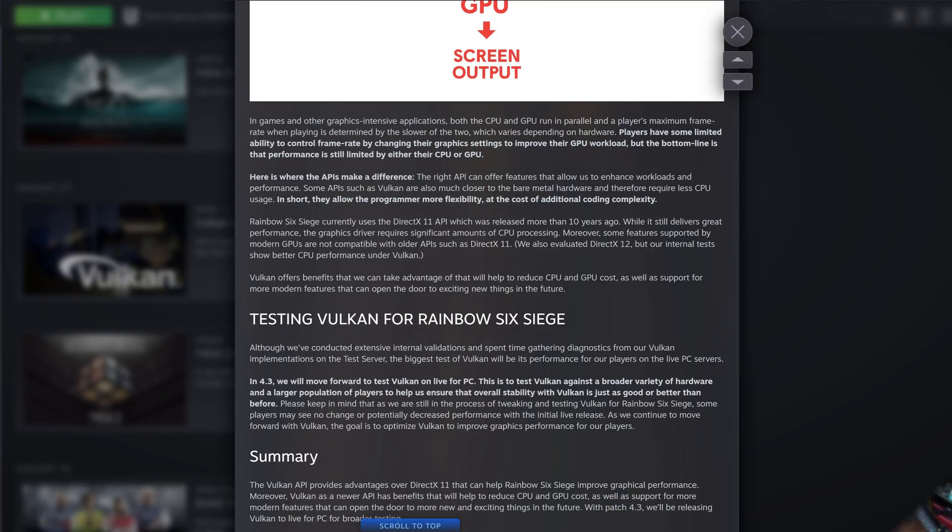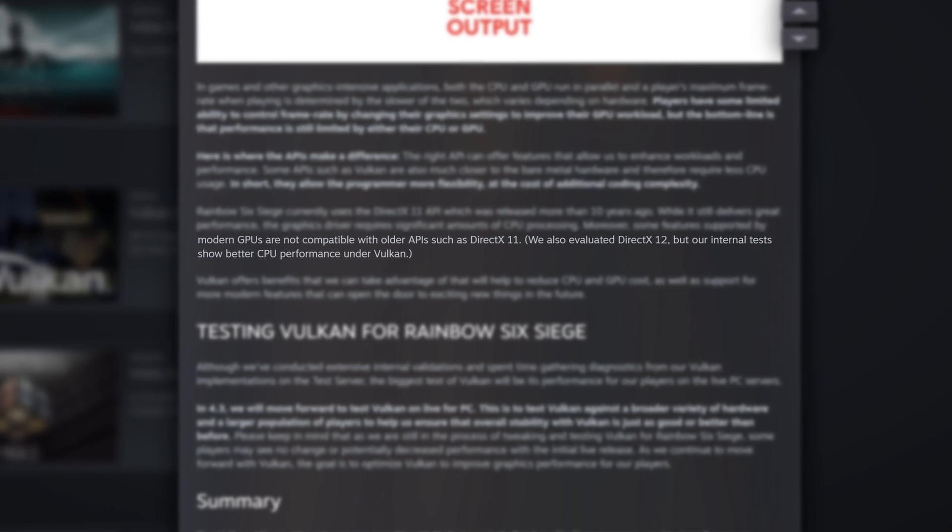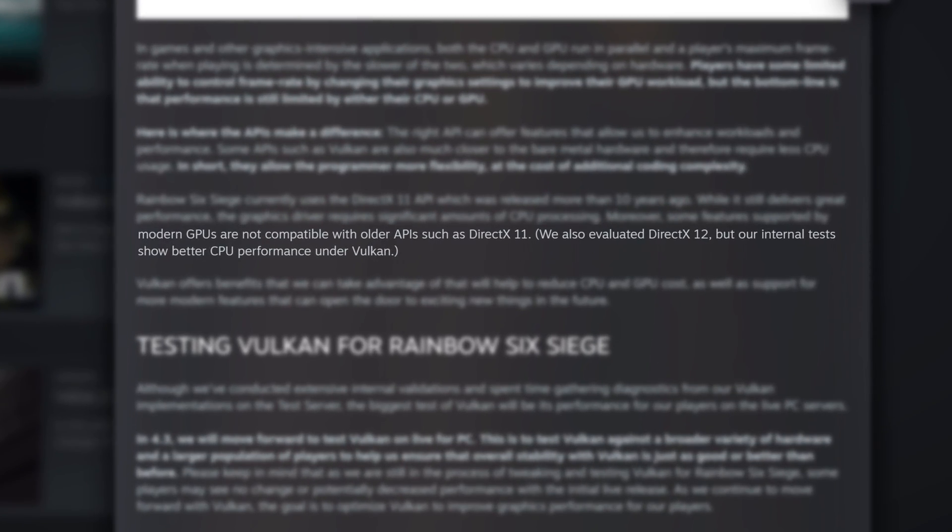One thing that really confused me is that DirectX 11 is a rather old API - it's almost 10 years old at this point. So instead of going to the newer version of it, DirectX 12, why did they switch to Vulkan instead? Well, in the blog post they talk about not having great luck with getting better performance with DirectX 12. And unlike DirectX, Vulkan allows for way better access to low-level hardware, which means that in theory there should be better performance.